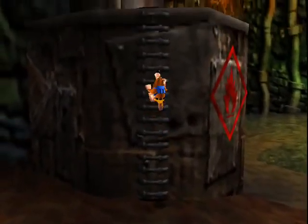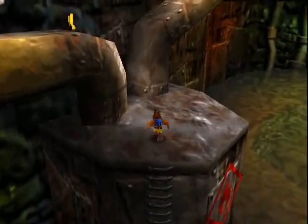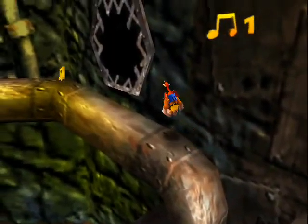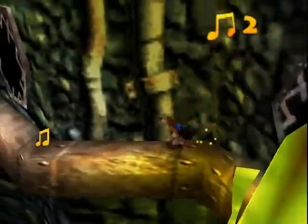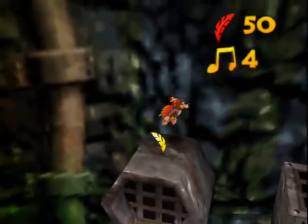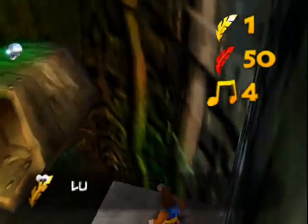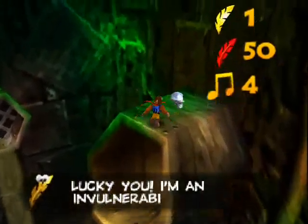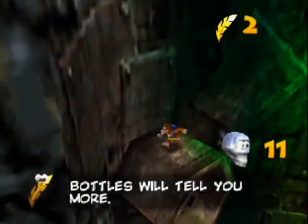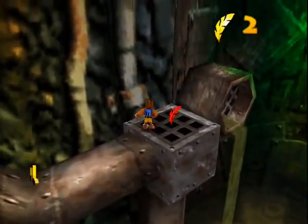Let's go up here first. We are gonna have to come through here to exit the world, so we might as well grab all the music notes we see so we don't get confused like the last level. I've grabbed the first yellow feather, which is a technique we're gonna be learning pretty soon.